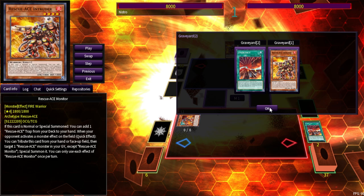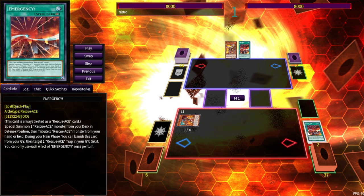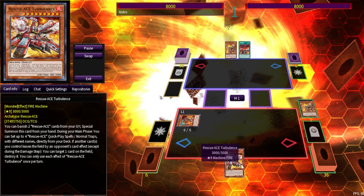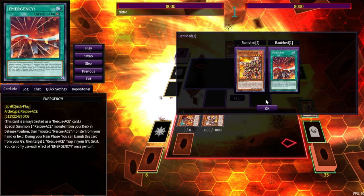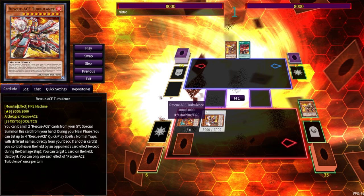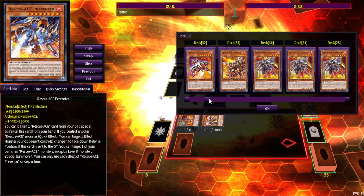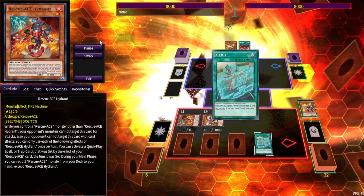In theory you can cut Hydrant down because if you just open Emergency you're good — you don't need to normal summon Hydrant or anything. Because Emergency is a quick-play, you can activate it outside of main phase one, and we do have some on-summon effects like Air Hoister, so if you want to play around Droll you definitely can. Now we get Turbulence, Turbulence sets the four.